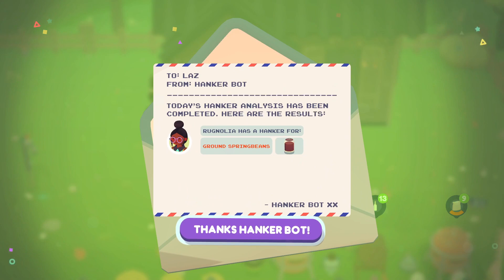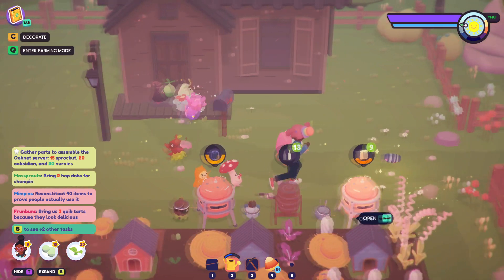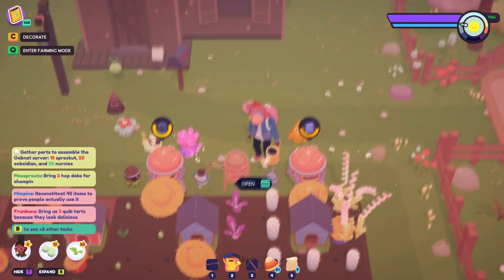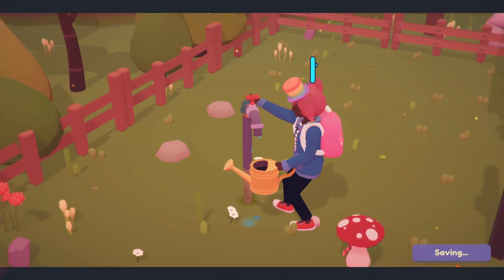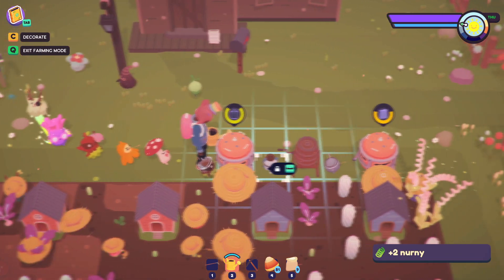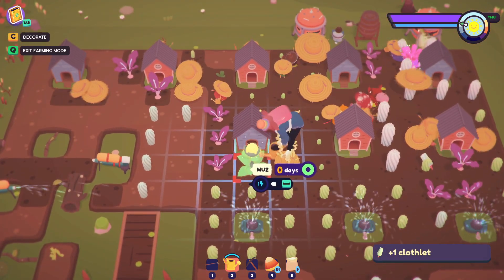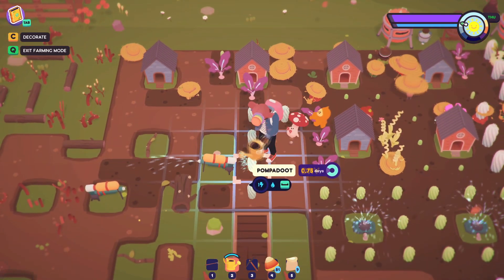Ragnolia has a hankering for ground spring beans — oh easy! I hear an Obsidian and sure enough it's right there. We are one Obsidian closer to our goal — our very large goal. I think the vacation spot had such good options for gathering Obsidian, so we might go searching for a new blueprint to make sure we have everything and get it as quickly as possible.